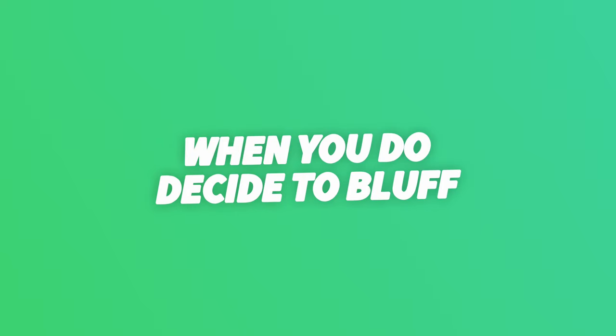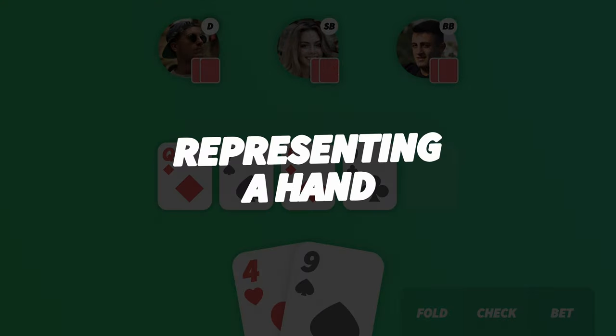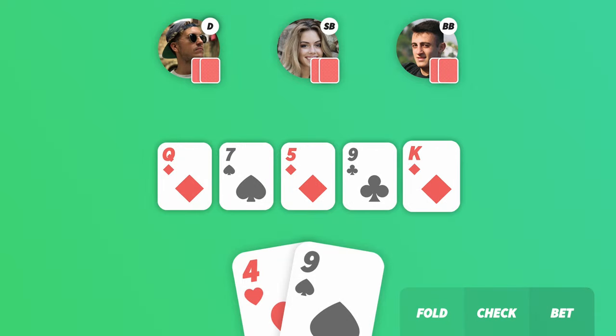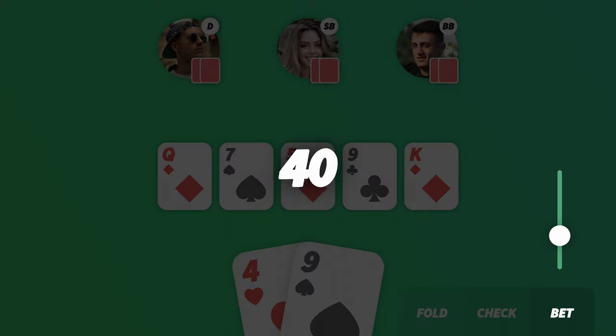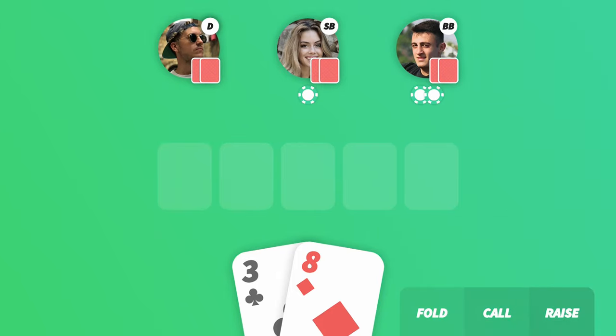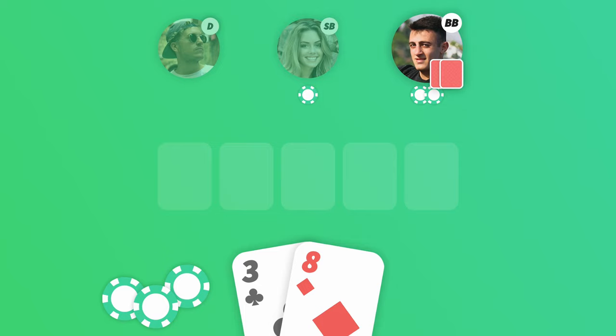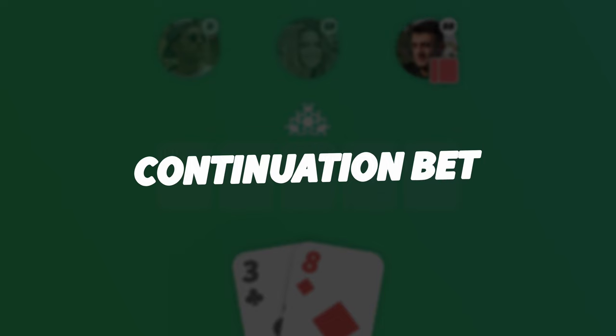When you do decide to bluff, there's a couple of things to keep in mind. You need to make sure that you play as though you had the hand you're pretending to have — keep the community cards in mind and act accordingly. This is called representing a hand, like in this case where we represent hitting a flush on the river. If you bet pre-flop, you should keep betting after the flop whether the community cards have given you anything or not. This is called a continuation bet, or C bet.